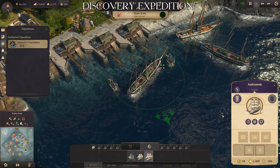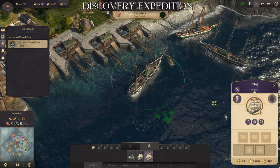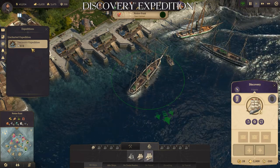Step 1. I'll be giving the frigate ship an easy name, like Discovery. It can be easy later to find your ship quickly.